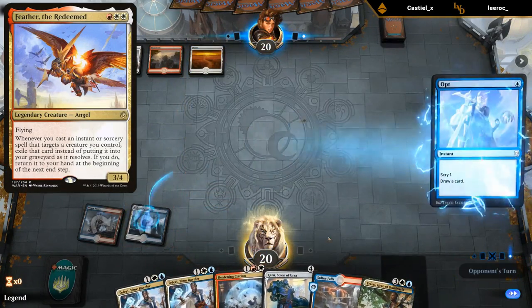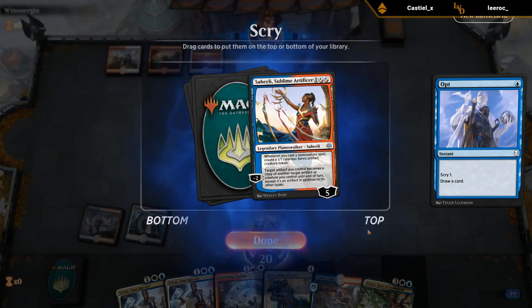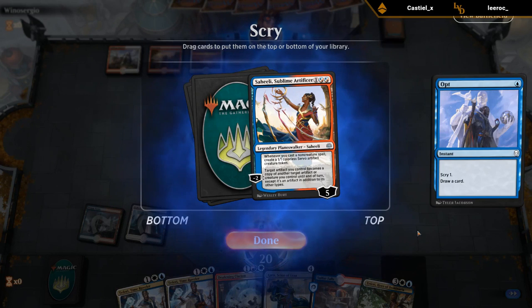Could be a Feather deck, maybe. Saheeli's not bad — we can make some chump blockers on the ground. What I'm concerned with is if the opponent plays Feather itself. She doesn't necessarily interact all that well, but we've got double Teferi to bounce Feather, so we can buy ourselves a bit of time.